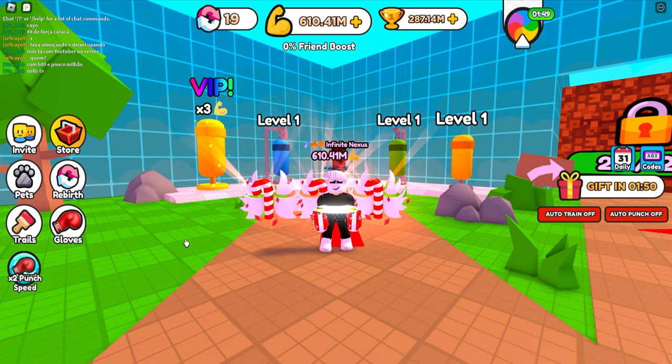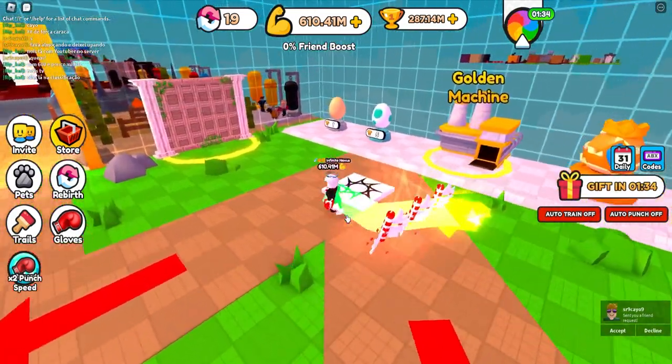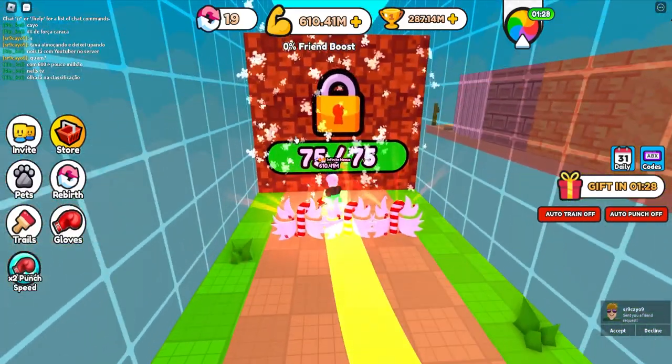Most of you guys might have probably seen it by now. The game is called Punch Wall Simulator and as you can probably guess by the name, you are literally just punching walls. This is the starting zone and pretty much the gameplay is just punching walls. As you can see here, you start out right here and you basically just smash the walls.